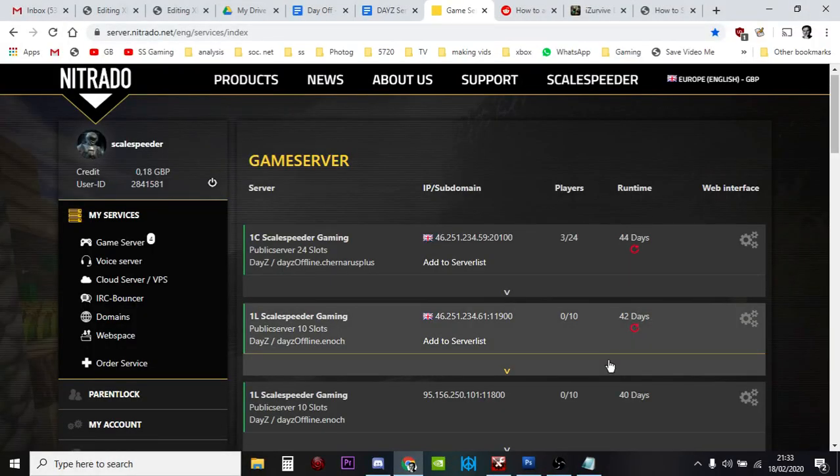Hi everybody. In this video I'm going to be showing you how you can change the spawn locations for new players as they spawn in on your DayZ Xbox or PlayStation Nitrado private server. I'm going to show you an easy way where you can swap the spawns around, and then a way that you can customize the spawn points to exactly where you want them to be.